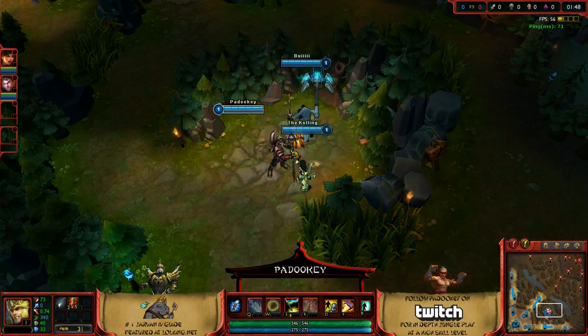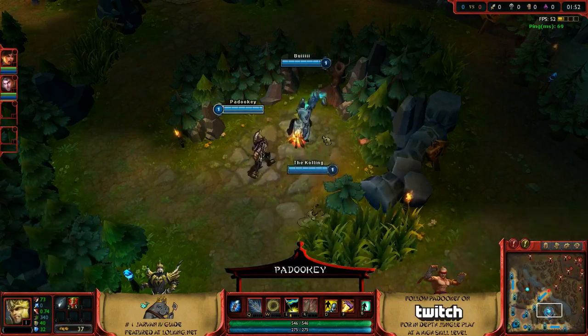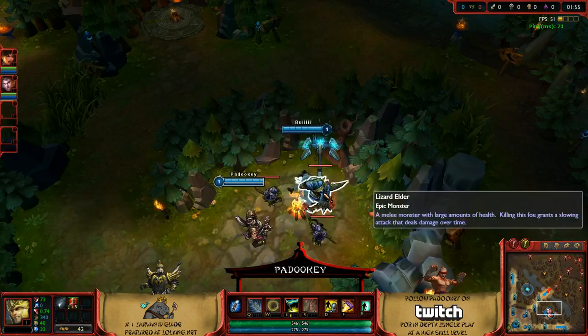Alright, for this jungle route, I'm gonna be starting at red. I'm gonna be getting a smite leash on red and getting blue right after. Power slam.